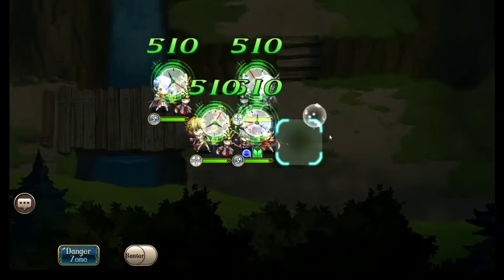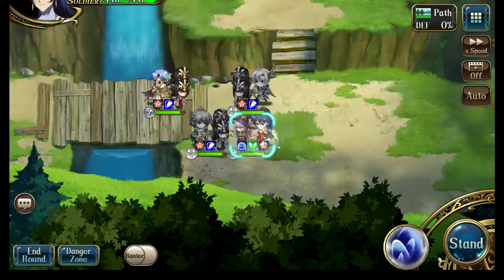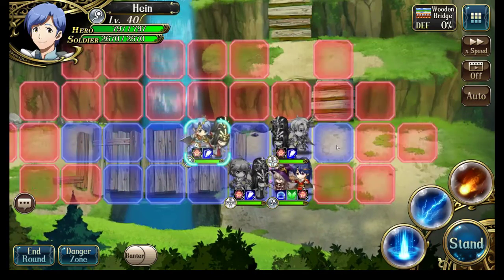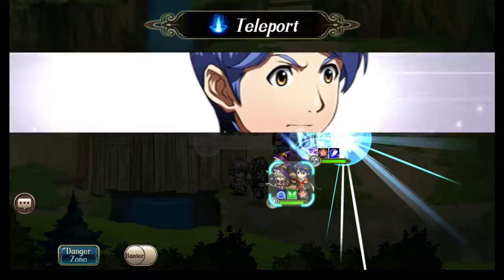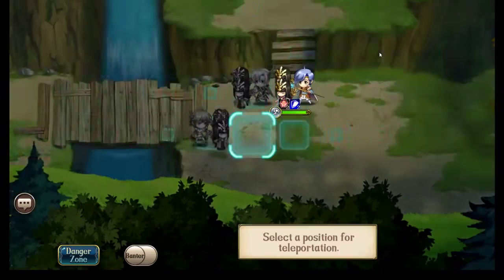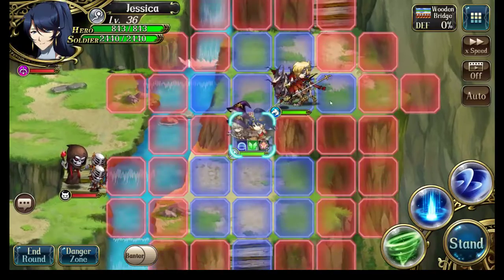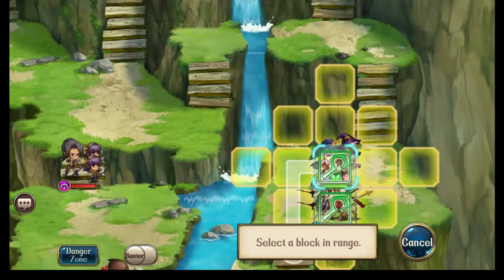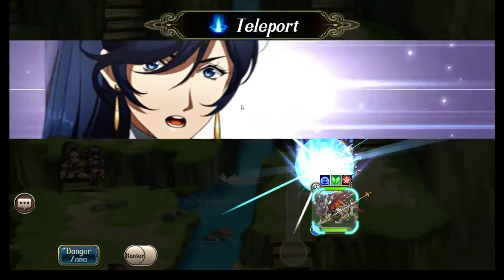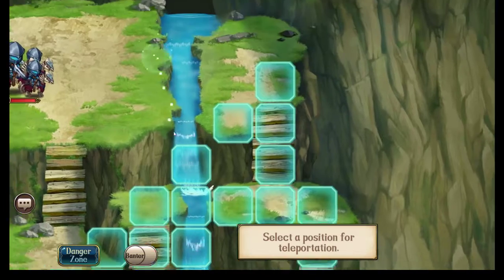I'm going to rewind Sophia now so that the teleporter's ability is refreshed. And then I'm going to teleport that teleporter forward! And because I rewound her, she can teleport yet again. So let's do that last teleport and send Leon even further forward.